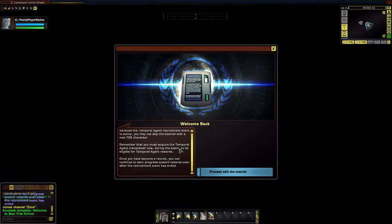Basically, you need to do the tutorial, pick up the transceiver they give you during the event, to be able to continue as the Temporal Agent. You can pick up the temp transponder and then leave the game for a month, two months - even after the event's finished - and come back and still do the Temporal Agent reward. But you do have to complete the tutorial and pick up the transponder, otherwise you'll just have a normal TOS character rather than the Temporal Agent character.